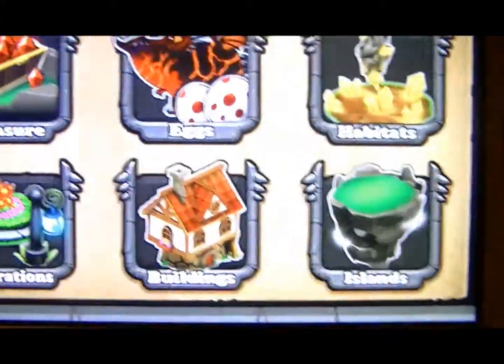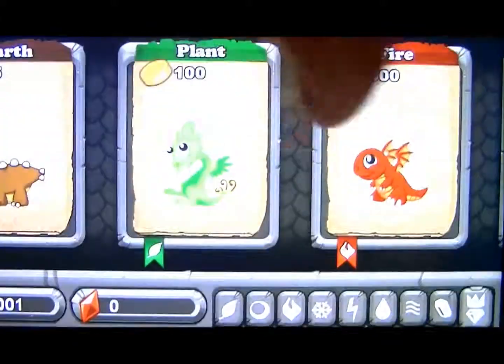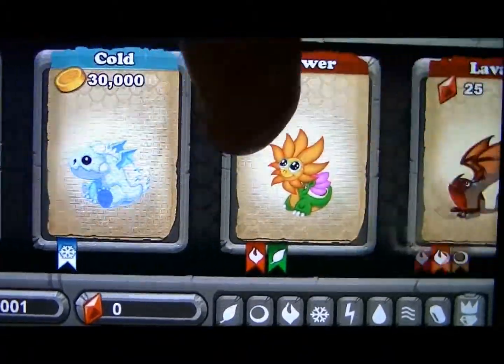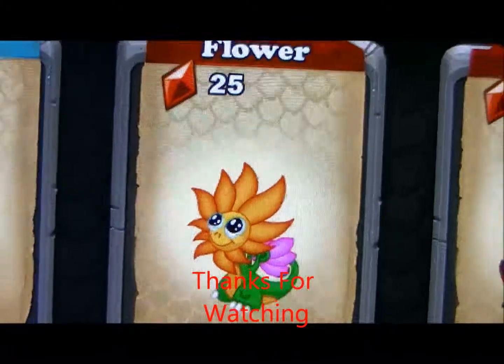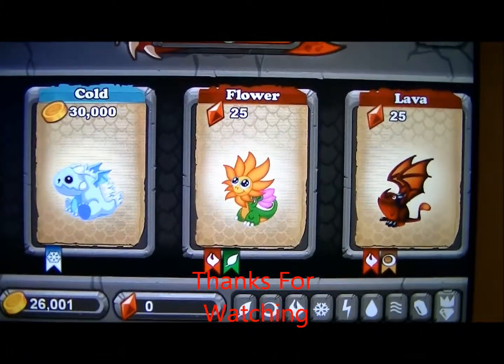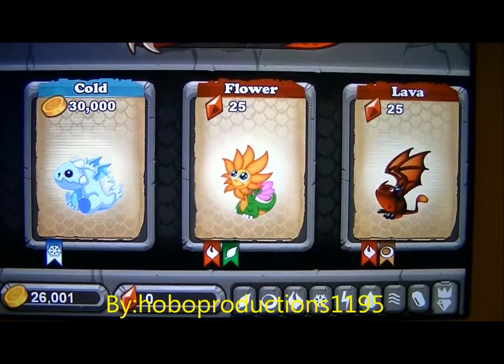I'll show you fire — okay, it's right there. That's when it's a baby. The one that you just saw was a level five, so we have to breed fire and plant to get that one.